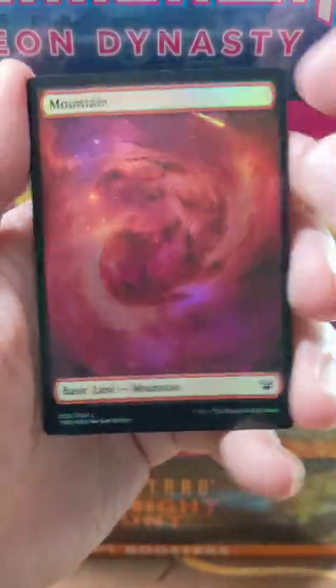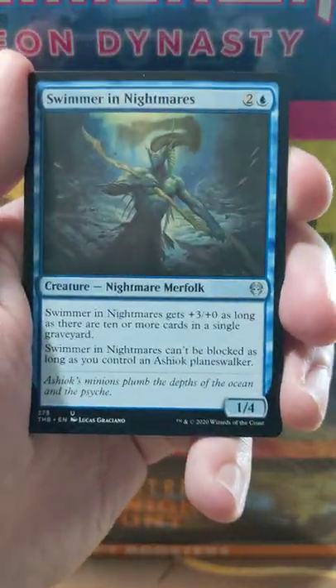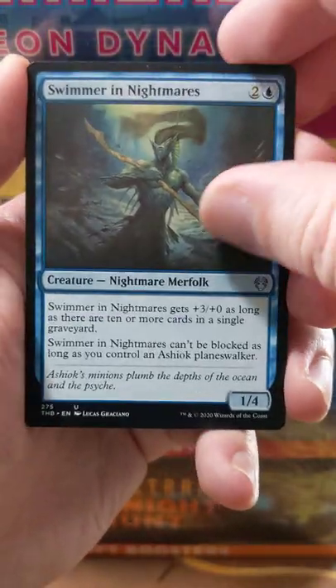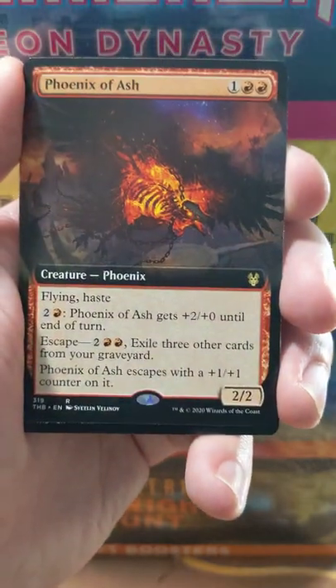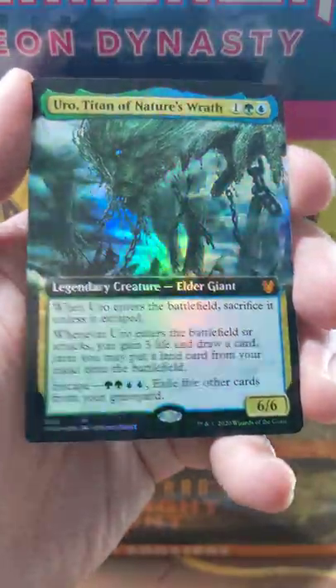There's our Full Art — here we go, this is what we're here for, right? Full Art Mountain and Full Art Island Foil. Swimmer in Nightmares as our ancillary card — it's from one of the Commander decks. Phoenix of Ash as the Showcase Extended Art.